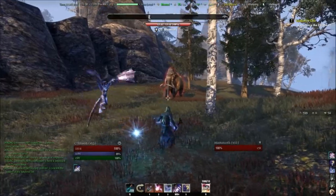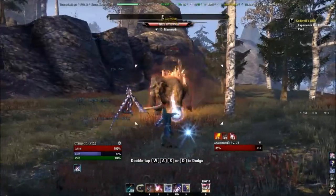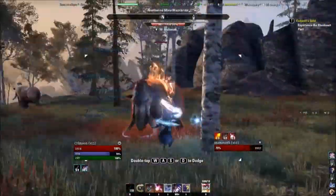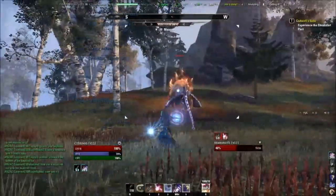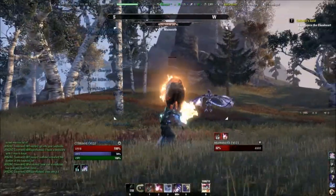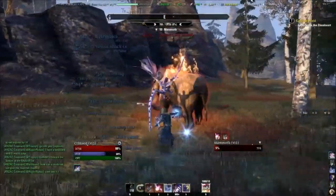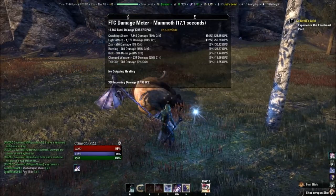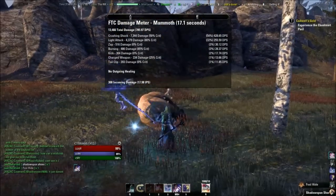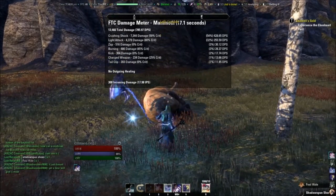So, here we go. Elemental Drain's up. A little bit of lightweaving. So, there we go. It dropped a little bit at the end there, but it's around 800. As you can see by that, that's my damage breakup.